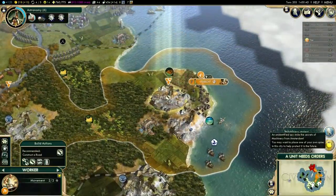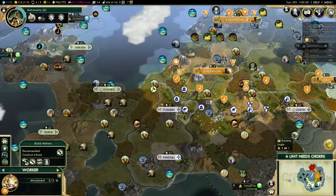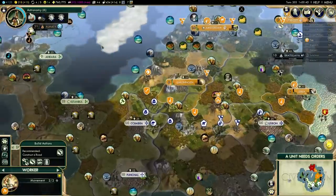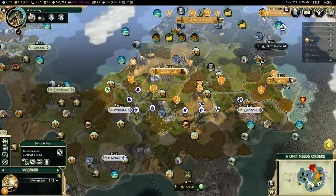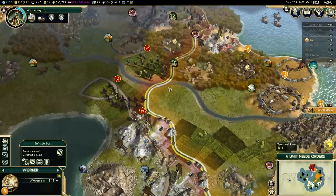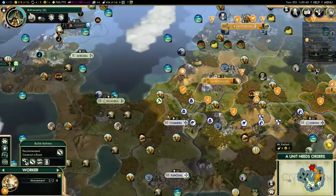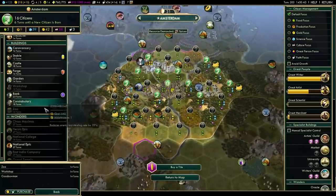Machinery stolen — how dare you! Who did that? They had to be in Amsterdam long enough to steal it, so I rule out Germany. Darius told me he wouldn't spy on me, but he's secretly plotting against me so I doubt he cares. The Ottomans could be doing this as well, but I really don't know. I'll figure it out eventually — in the meantime, we'll work on a Constabulary after this stuff.